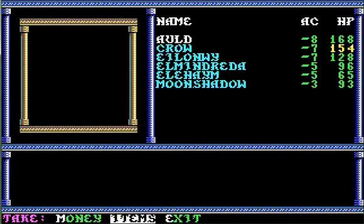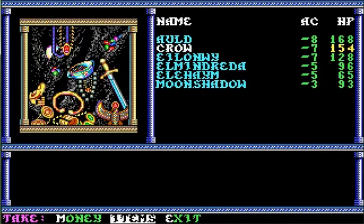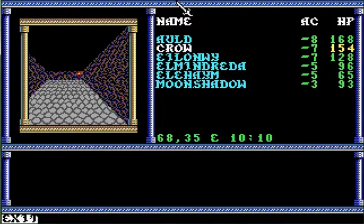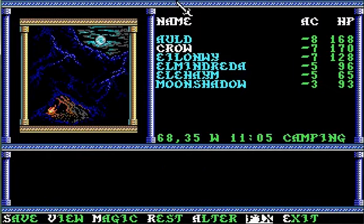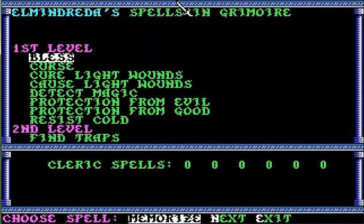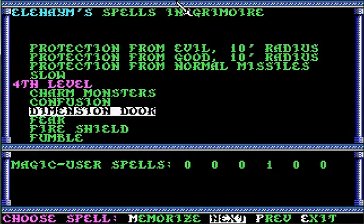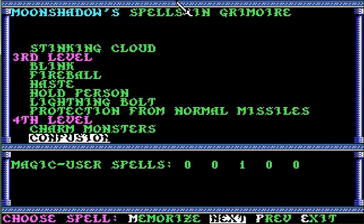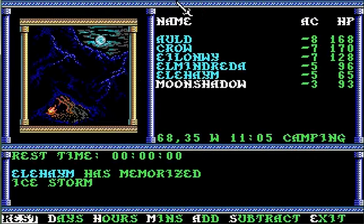Let's see what I get from these guys. 12 gems, and a ring and a shield. Probably plus one stuff. Let me go ahead and encamp and fix — we'll get my spells back. Fireball, Ice Storm, and Fireball. There we go.